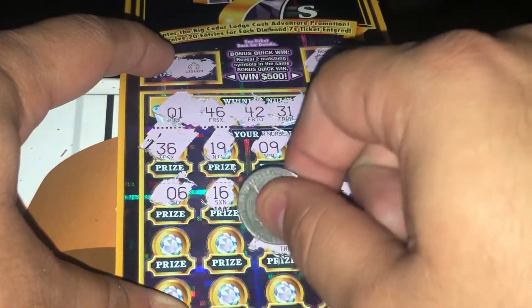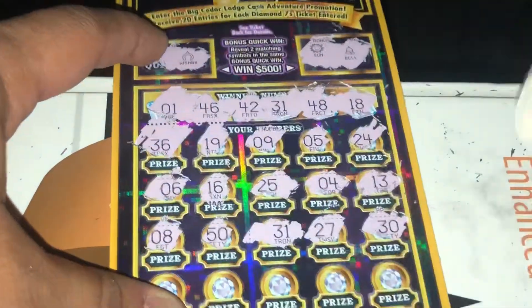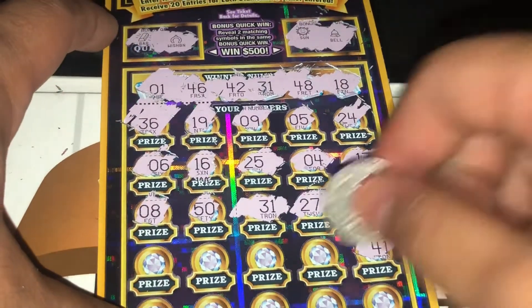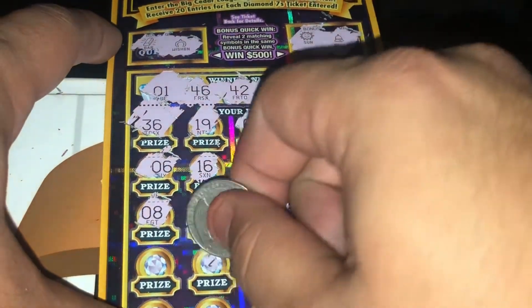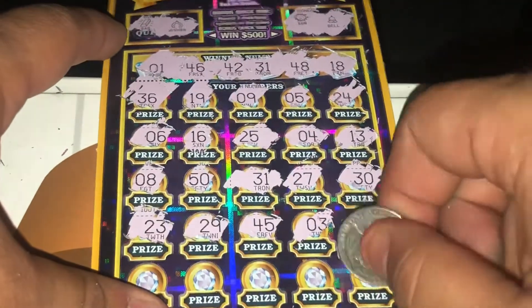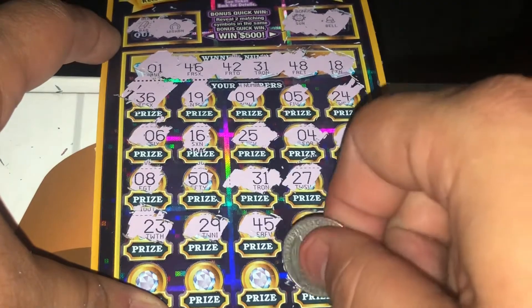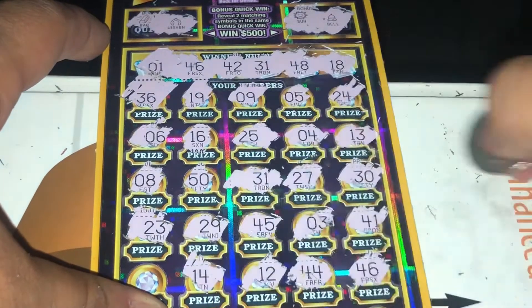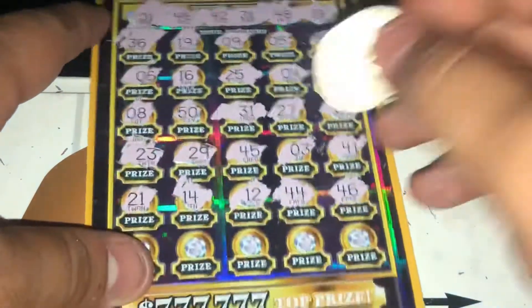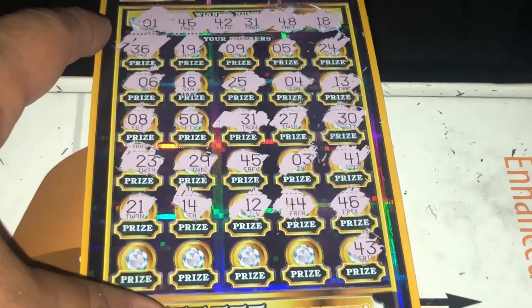We got a matching 31! 50 — nope; 8 — nope; 41 — no; 3 — nope; 45, 29, 23. 43, 46 — oh, we got another match! That's two matches so far. We got 44 on this one, so 12, 14, and 21 — got another one, a matching. That's one match at the same time.